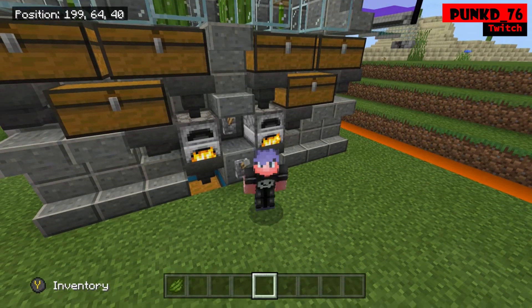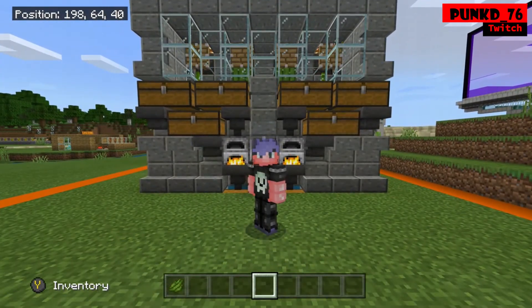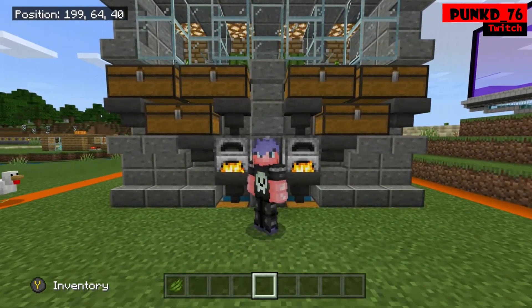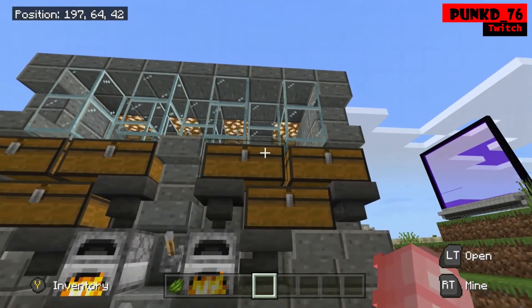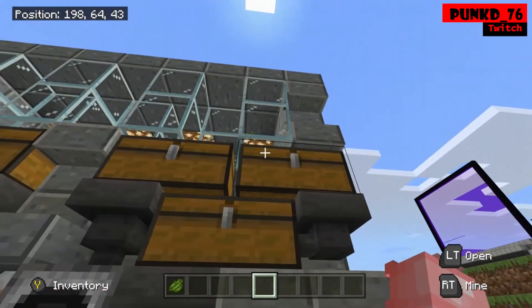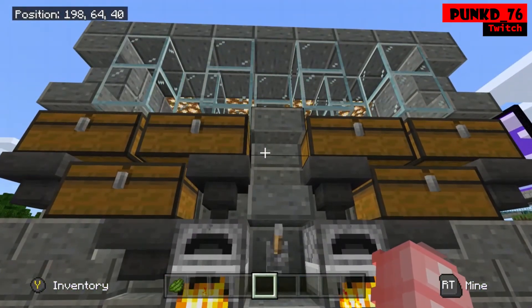This thing is nuts — it's just so much XP. It is a great thing to have in your world. You don't have to build it out of this stone; build it out of whatever you want. 23 levels every time you take a piece of green dye out — can't be too bad. As an added bonus, once this is full, if you need some scaffolding, these chests will be full of bamboo as well — so you've got a bamboo farm too.